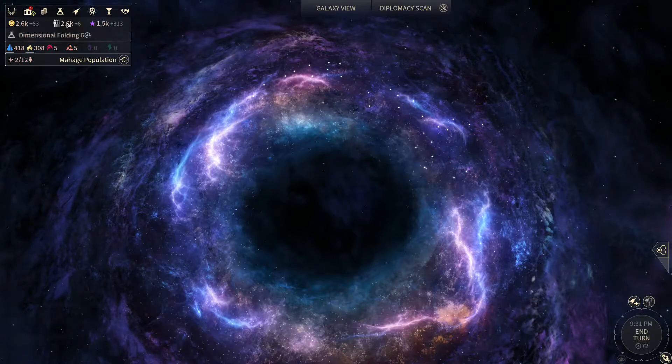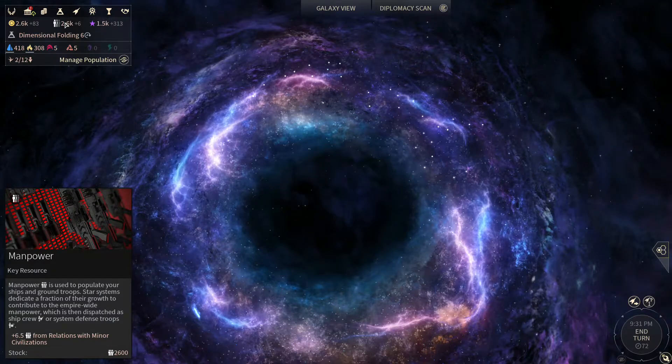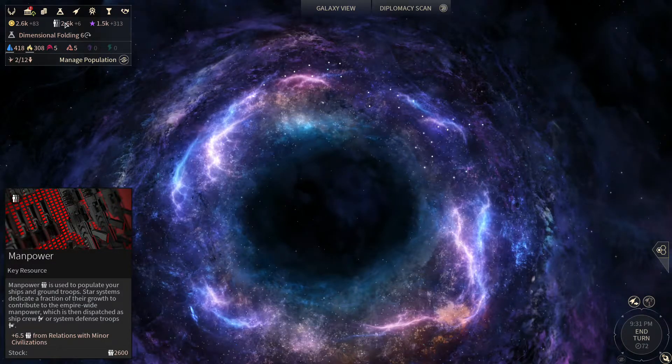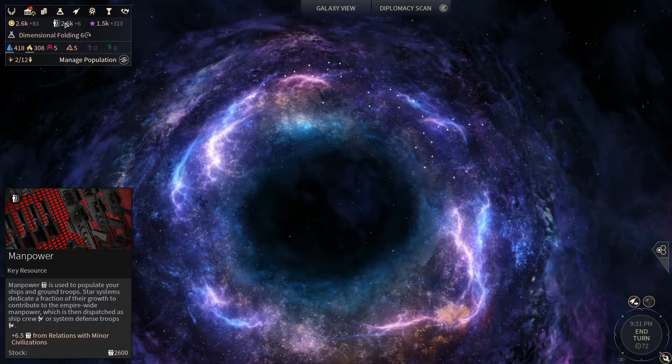So we're going to start by just mousing over things. What you'll find in Endless Space 2 and all of Amplitude's games is there's no single source for great information. You don't have a Civipedia or Tome of Wonders like in many other 4X games that have all the information in a single documented place. What you do get are a variety of tooltips, and tooltips are your best friend.